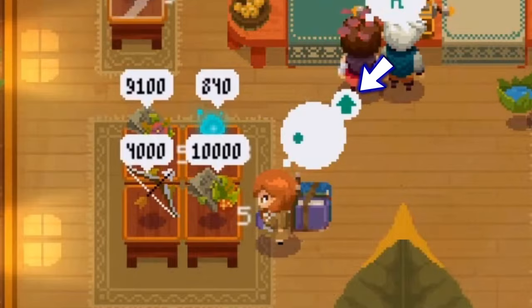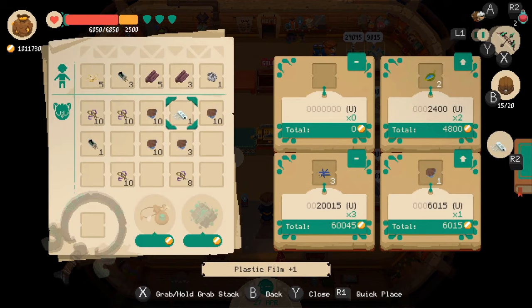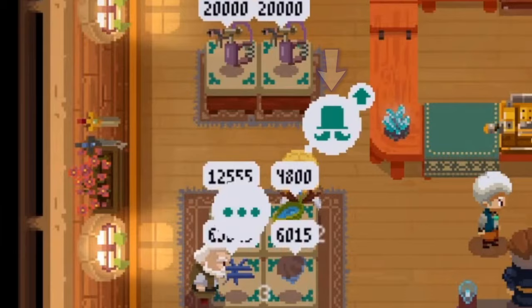These arrows indicate the item's popularity. Selling too much of an item will lower its popularity and force you to reduce your price. High popularity will allow you to charge a little more than normal. Wealthy people are always willing to buy an item at a slightly higher price as well.